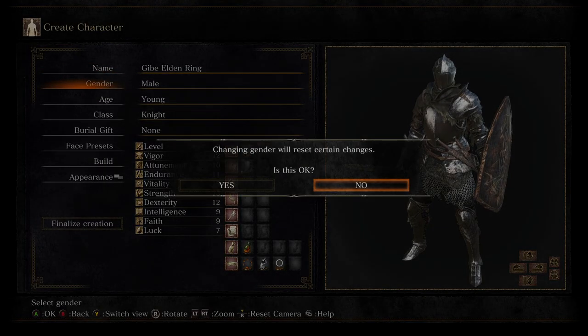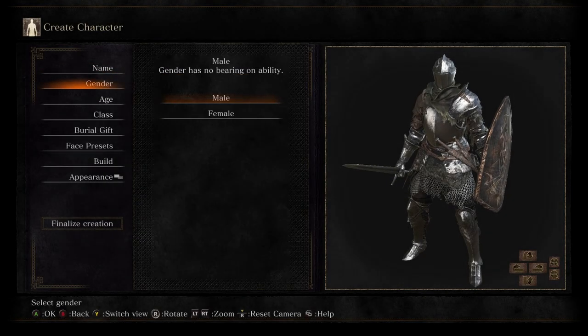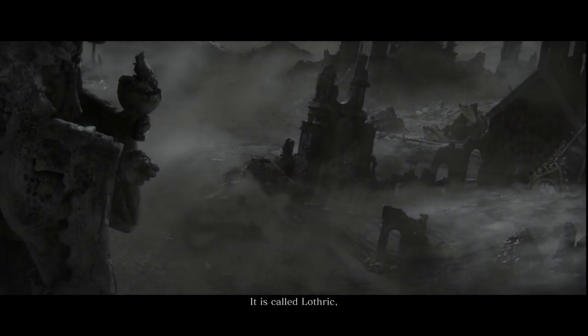Speaking of which, there is no character creator in the main menu. It's separated from it with a cutscene, so it's not part of it at all.